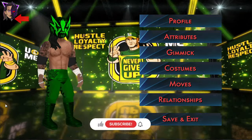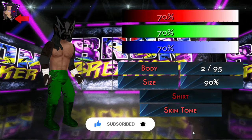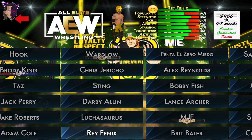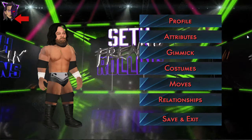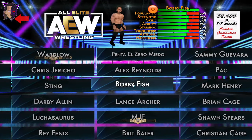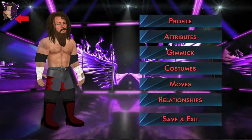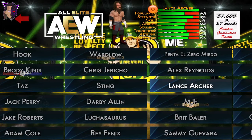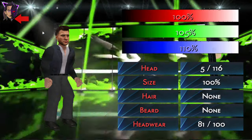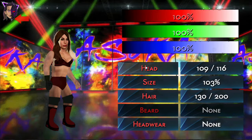Next is Luchasaurus wearing Willow's mask — it's okay, no one cares much about the AEW roster. Ray Phoenix is fine. Penta, Alex Abrahantes — I don't know who is. Bobby Fish looks okay but I guess he's in TNA, so let's move him to TNA. Back to AEW, Lance Archer looks decent. And we have the AEW World Champion, MJF — he looks fine, absolutely perfect.